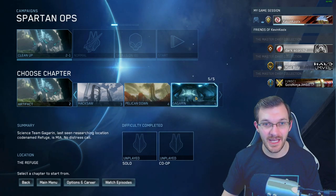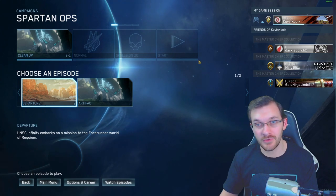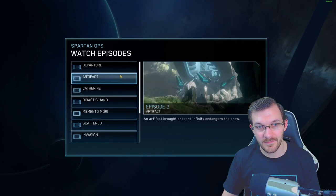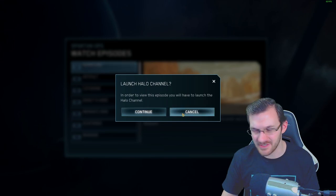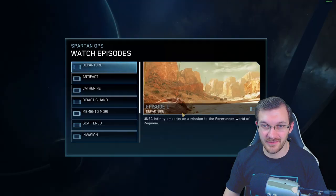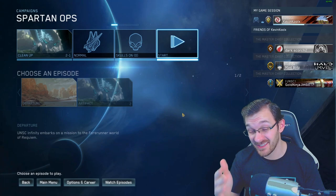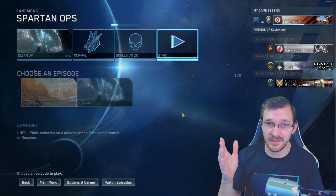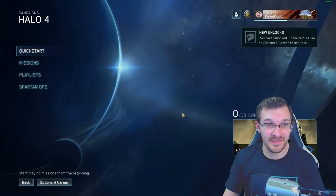For Spartan Ops you click on Campaign then Halo 4 Spartan Ops. Chapter One is Departure, which includes Land Grab, Sniper Alley, The Challenge, Sacred, and Core. Chapter Two includes Cleanup, For Science, Hacksaw, Pelican Down, and Didact's Hand. Sadly, the cutscene videos require launching the Halo Channel app, which isn't currently working, so the cutscenes aren't viewable in-game right now.